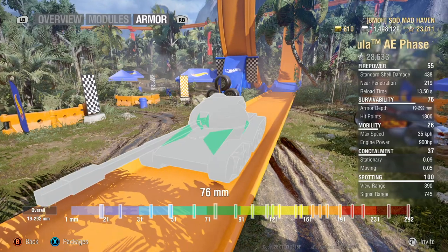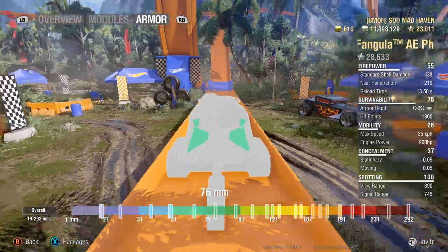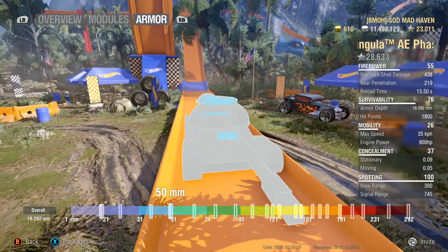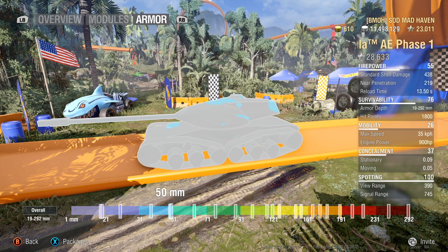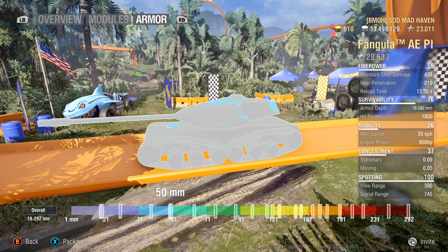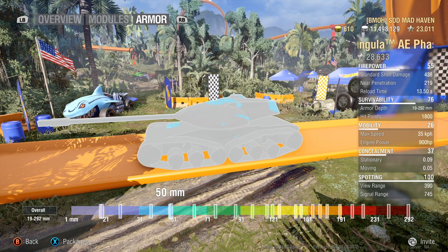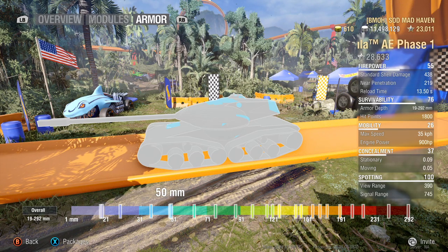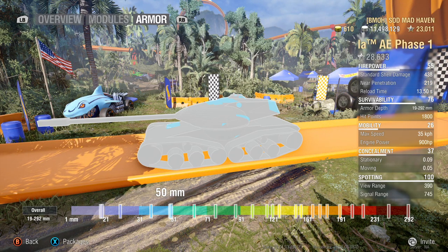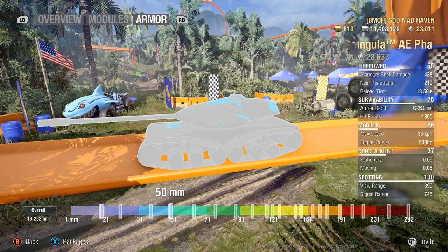Your 88 millimeters of side armor — the auto ricochet position is no problem. The top here at 76 cannot be overmatched; it is basically an auto ricochet even on flat land. Jumping up, you've got 50 millimeters, which can be overmatched by a 155. But seeing there are two 50s here, that might actually be 50.2 millimeters, meaning they'd need 156 millimeters — so you might be able to block a T110E4 or an E3.